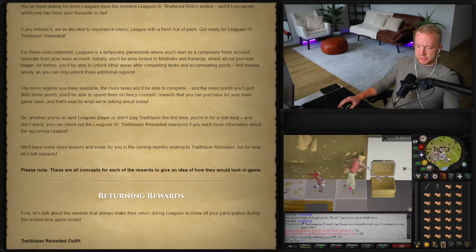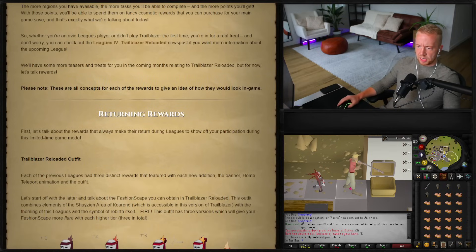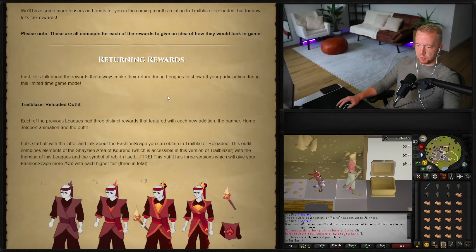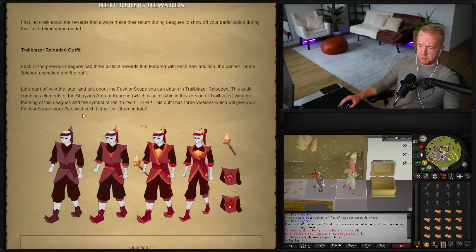We'll have more teasers and treats in coming months related to Trailblazer Reloaded, but for now let's talk rewards. Note these are all concepts to give an idea of how they'd look in game. First, let's talk about the rewards that always return during leagues to show off your participation. Each previous league had three distinct rewards: the banner, home teleport animation, and the outfit. Let's start with fashionscape you can obtain in Trailblazer Reloaded.